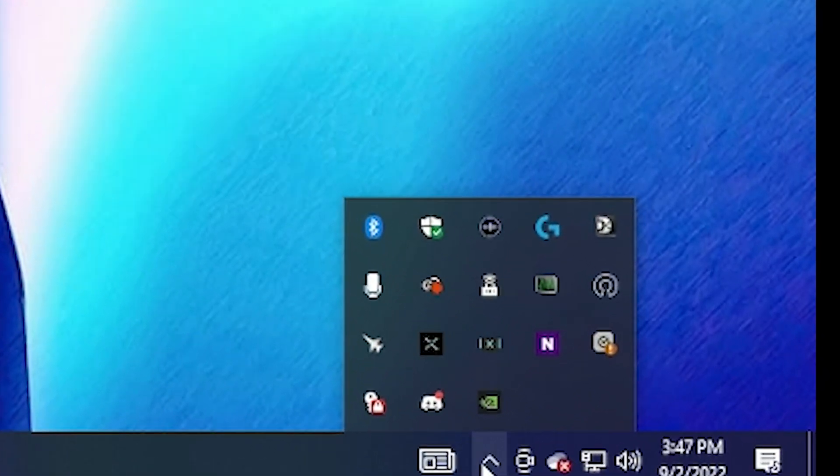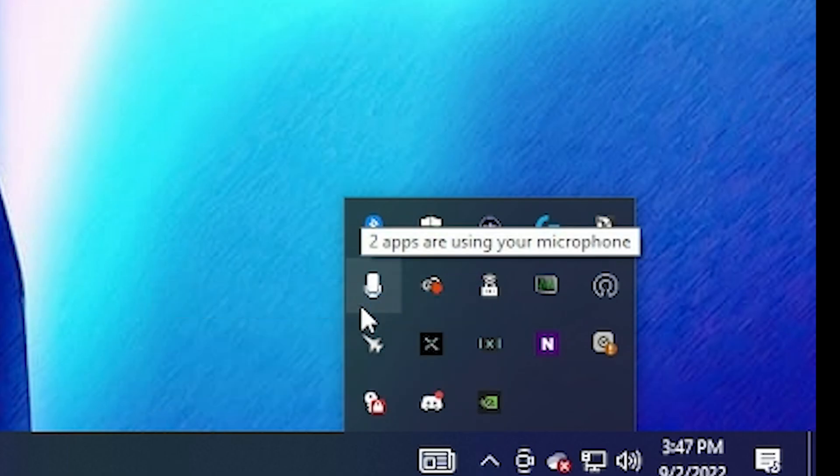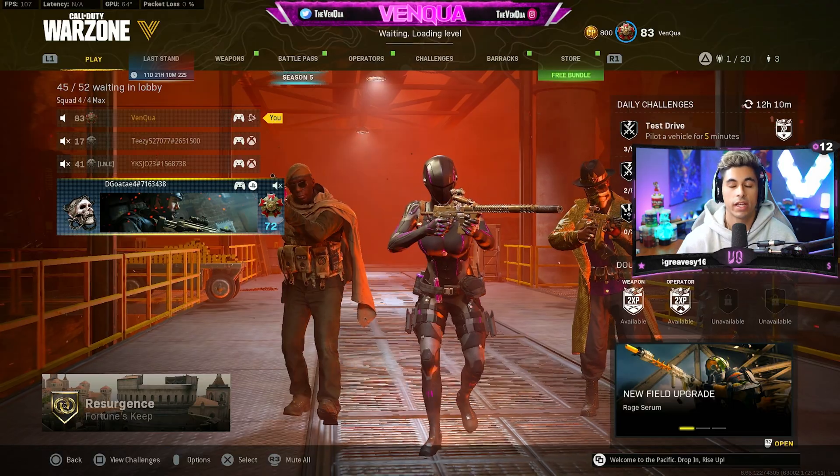Now we're going to the Nvidia settings. Go down to the bottom right, right-click on the Nvidia icon and go to the control panel — not the Experience one. Once you're in the Nvidia Control Panel, go to the display section and select adjust desktop color settings. In the color settings window, go to three for apply color enhancements: channel set to all channels, brightness keep at 50, contrast bump up to 55, keep gamma at 1, and digital vibrance set to 80.